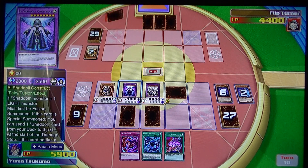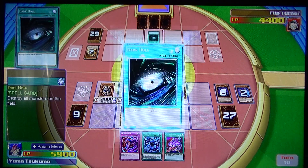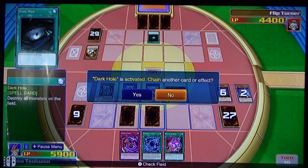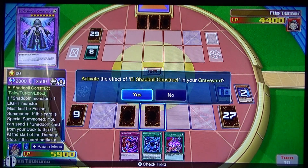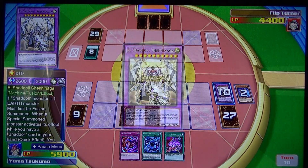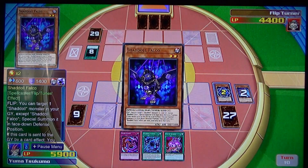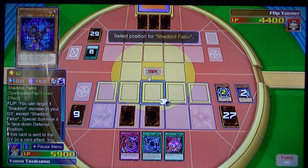I'll set this card. Right now I'm going to actually XYZ zone — to win my... XYZ Rank Monster. Falco comes back. Like I said, these guys actually rely on being sent to the graveyard.